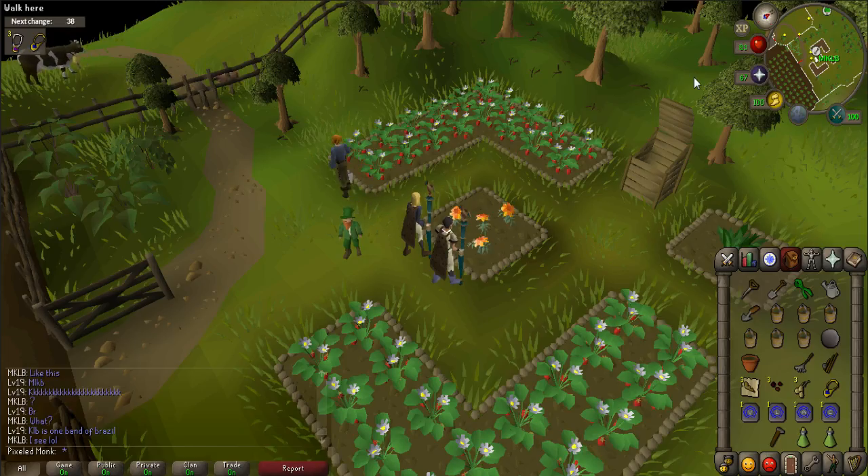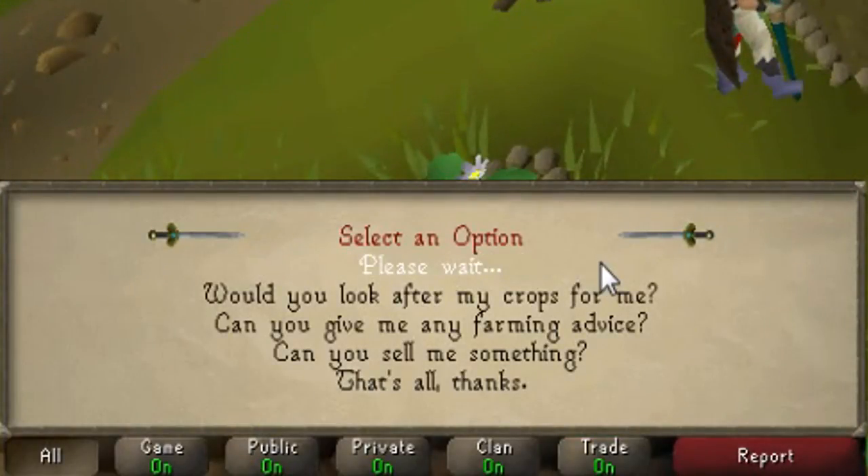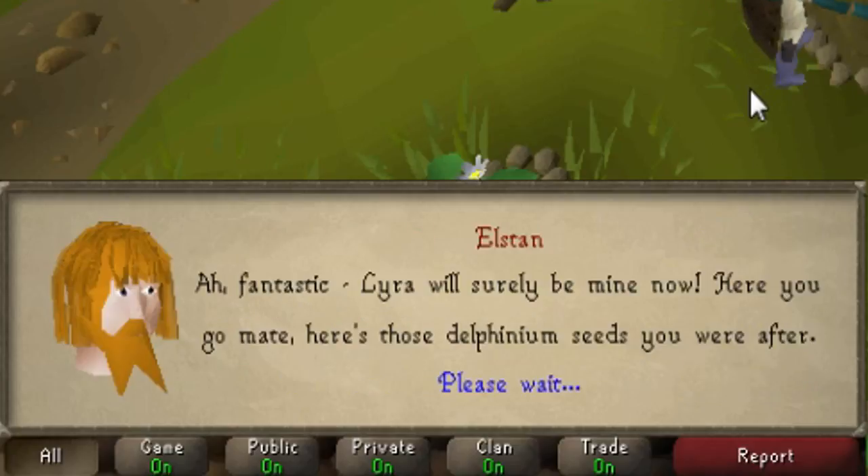Once the marigolds have fully grown, pick them and talk to Alstan. Say, 'I have those marigolds for you.' He will give you four delphinium seeds.